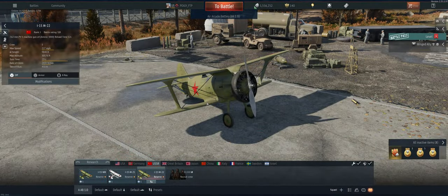Hey guys, welcome back to the channel. Poigie here getting ready to take out the USSR Reserve I-15 WR in Air Arcade. This is by far the best reserve plane in the game. It can climb better, it's faster, it turns better than the other planes, and it's got great firepower with four guns on it — so might as well have Russian bias painted on the side.